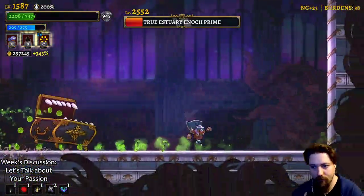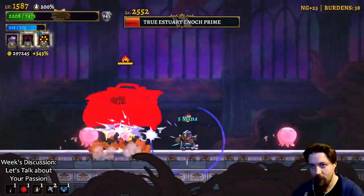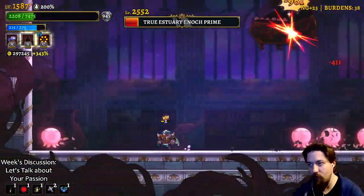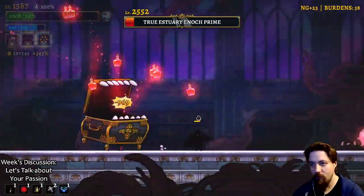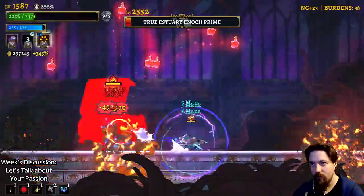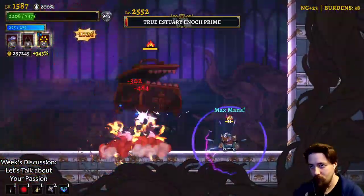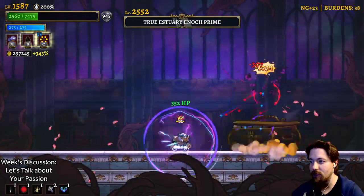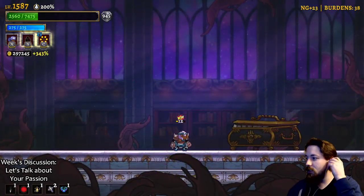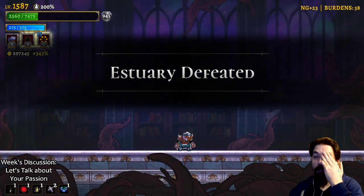We're just going to play it safe right now. I don't think we can take more than one more hit. We're just going to let burn do the job because we're intelligence. Would you consider the boxing bell unnecessary overkill? Not only that - it's not really useful because I'm an intelligence-based build and boxing bell is only going to increase my strength.